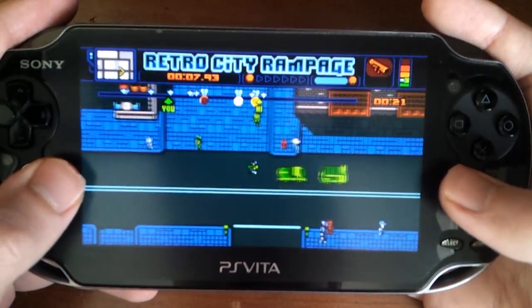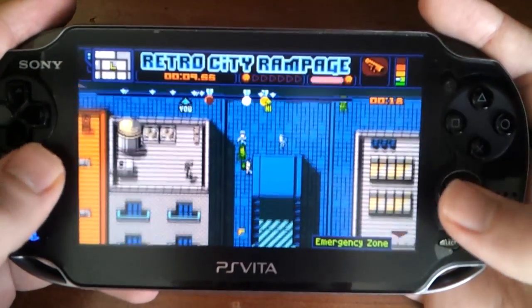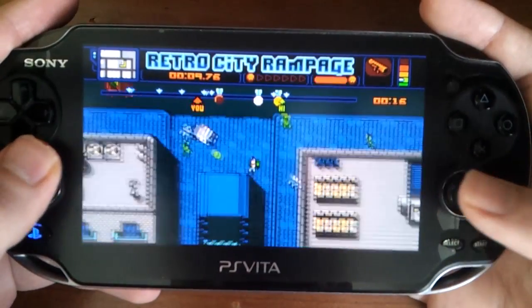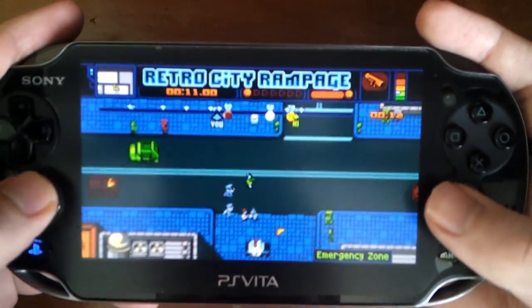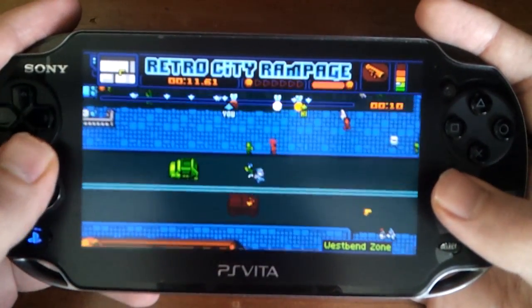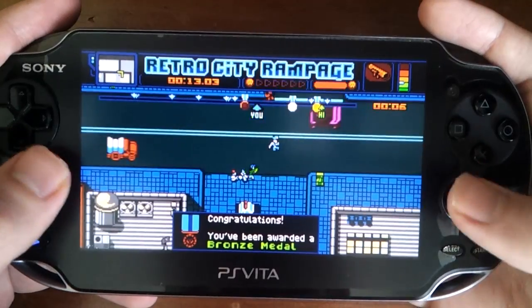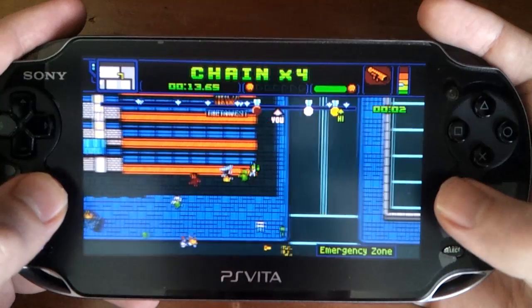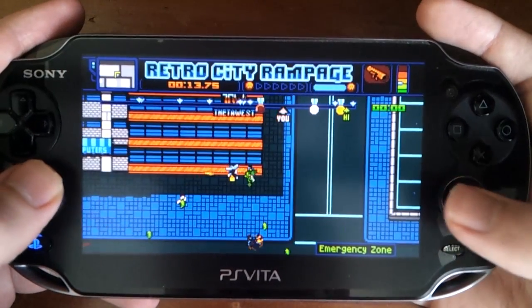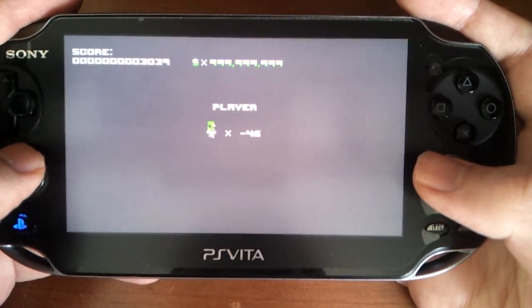Gameplay is a different story, although not by much. Moving your character around and driving is extremely natural on the Vita analog stick, and it's easy to pick up. Fighting people with the auto-lock on is pretty hard, but once you learn that you can effectively play the game like a dual-stick shooter, it becomes a lot easier. There's a cover and jump system, which aren't really required unless the game specifically tells you to use them. The game doesn't have much depth — everything boils down to looking for things or shooting things — but the simplicity of it all wins over the lack of depth.